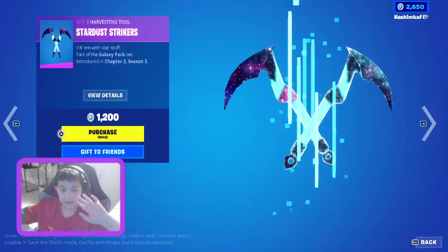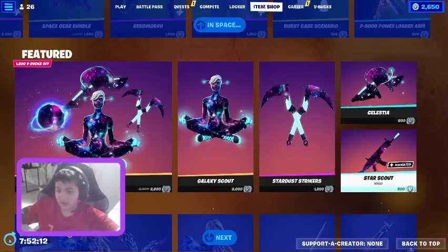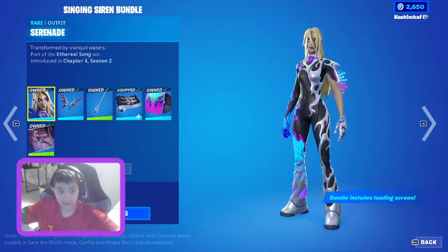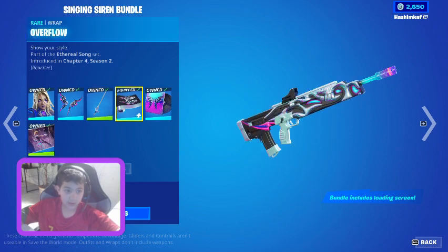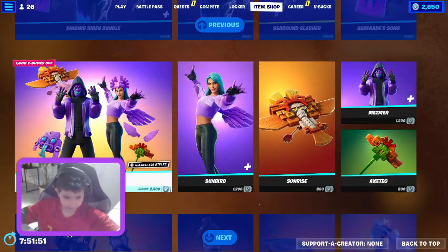Stardust Strikers which look very cool, we got the Palestia Glider, Star Scout Wrap, and we got the Singing Siren bundle still in the shop — Serenade, Fluttering Notes, Sea About Slasher, Overflow Center, Serenade Song, Hype, Nautic Gaze.